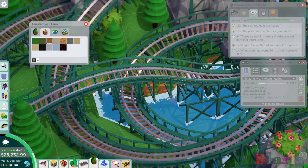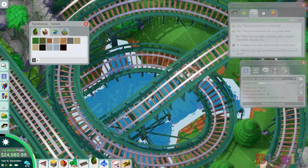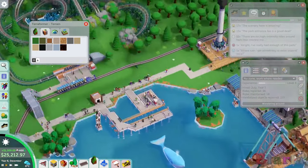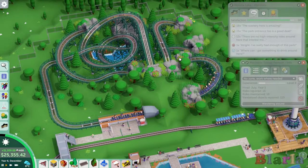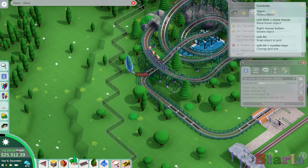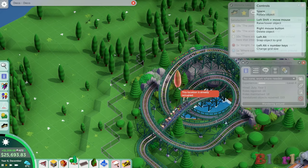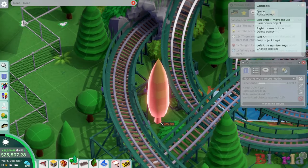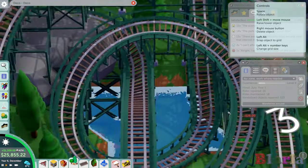I'm looking forward to a water-themed park. This is gently based around a big lake but it's not a water park. I am looking forward to potentially having a water park around here. The type of tree I feel we're missing around here are some poplars - they're quite common around here. Tall trees between the track - oh yeah, does that look amazing? Loving it.